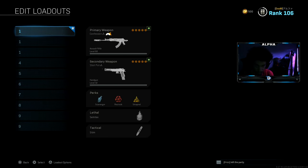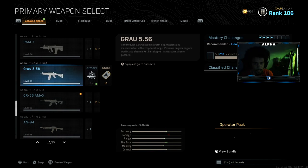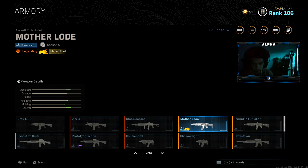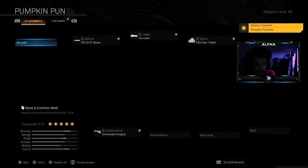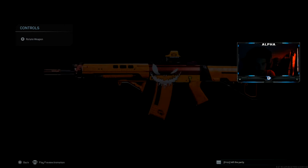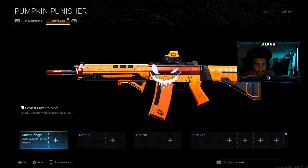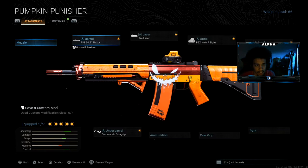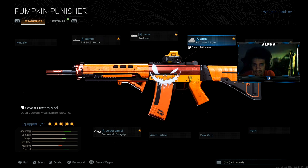All right, let's take a look at this Grawl. So it's a confession. Okay. Pumpkin Punisher. That don't look bad. So it comes with the attachments: the FSS 20.8 Nexus Barrel, Commando Foregrip, Tac Laser, the PBX Hollow 7 Sight, and the FSS Blackjack Stock.